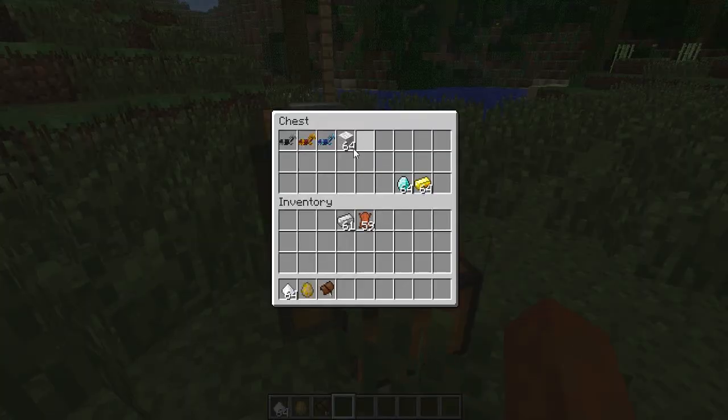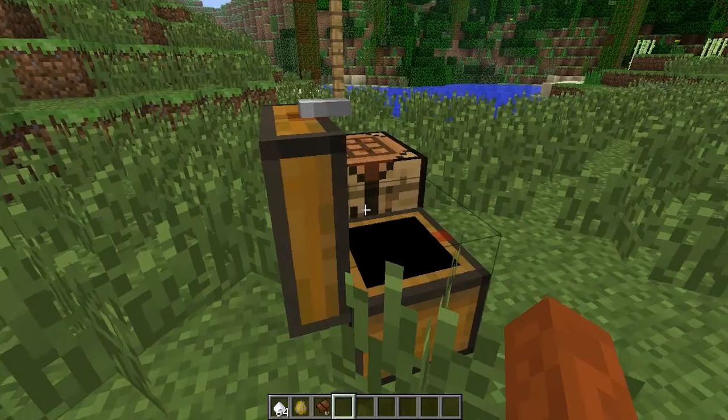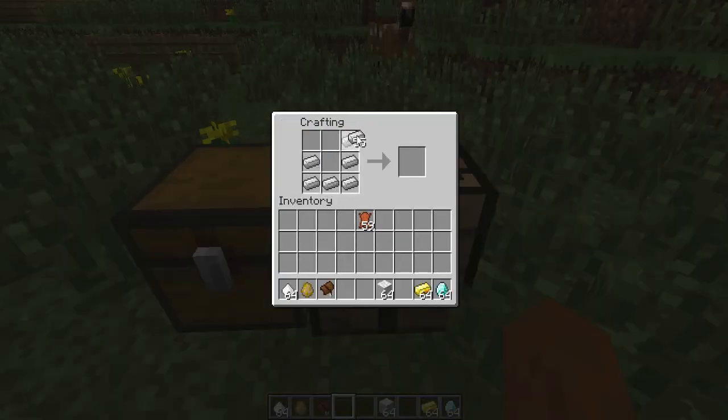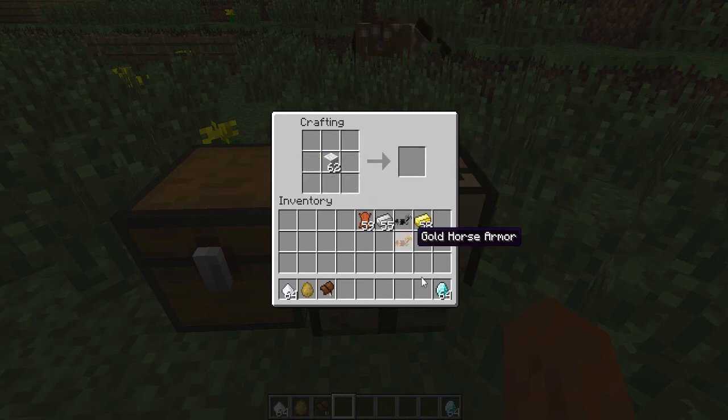The next cool thing they've added is horse armor. You make this by making a sort of J-shape with either iron, gold, or diamond, and then put one piece of wool in the middle — it doesn't matter what color. You can get iron armor, gold armor, and diamond armor for your horse.